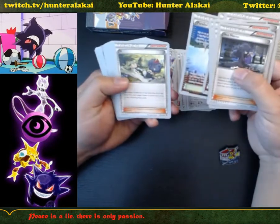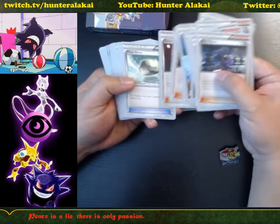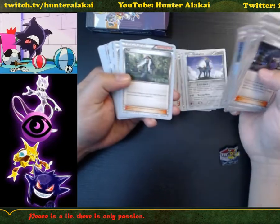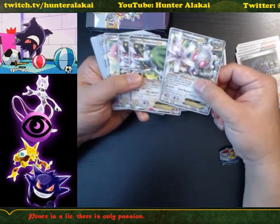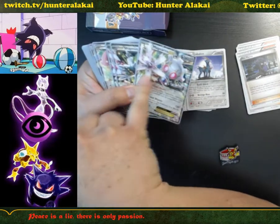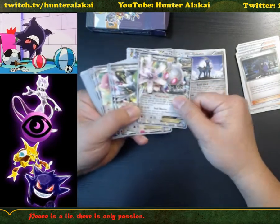Lysandre — I'm not sure how you say it. Floatstone: eliminates the retreat cost. AZ: pulls back all the cards off the field. Then we get into the kind of meat and potatoes. You can see that it's almost like it's faded to the edge — definitely not as clean, they're off-cut. And as we spoke before, these are not foiled in any way.